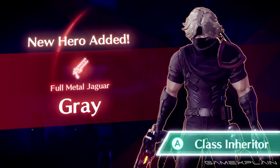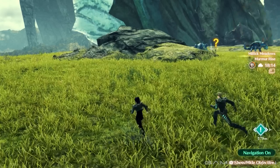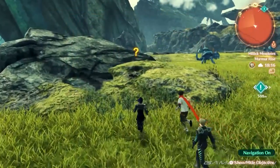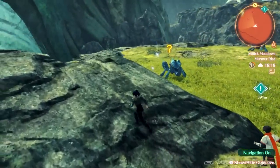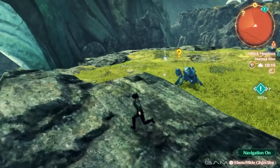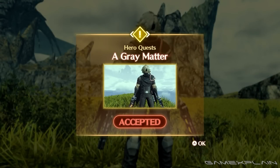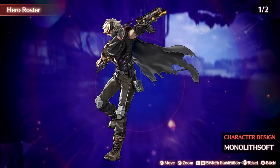Ashenpelt Grey is next, the mysterious full-metal jaguar that attacks with a pair of guns. You'll find Grey by heading to a quest-related event on your map in the Aelecia region, to the northeast of the Kamos Guidepost landmark and up the climbable wall. Approaching a key item near the cliff should trigger the quest A Grey Matter, and following it through will add the hero to your selection.